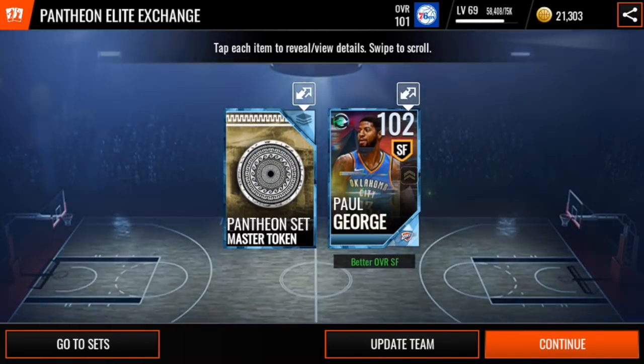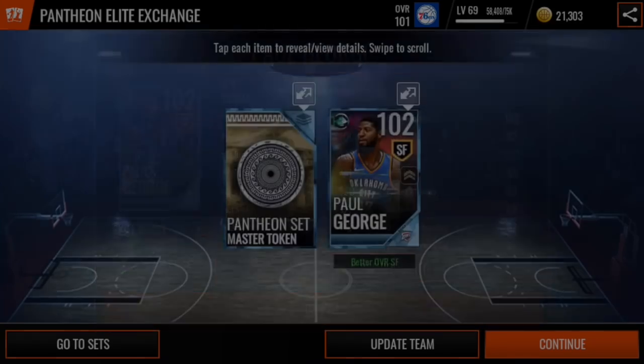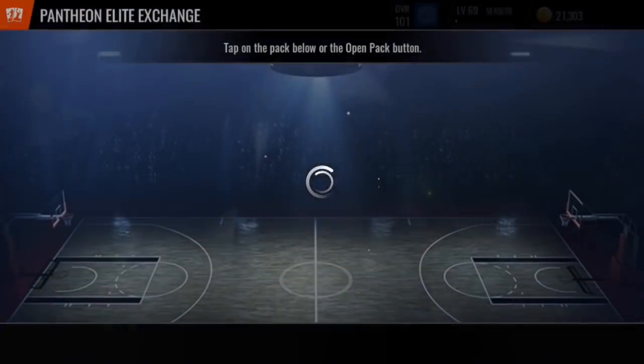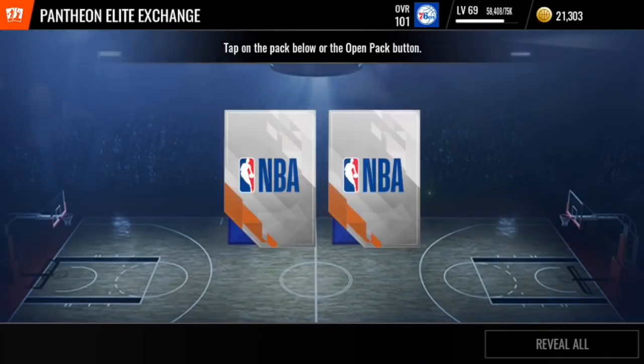102 overall pack-only Rewind Master Paul George! That is a crazy pull. This guy was going for tens of millions of dollars on the auction house. That is unreal. 102 overall — that is by far better than what I expected. That is insane. Got to have a look at these stats. Look at those hundreds. You know I'm going to be getting some gameplay with this, guys. Let's keep this streak growing. Let's see if we can get back-to-back 100 overalls. That makes up for the couple of dud Platinum tokens, that is for sure.